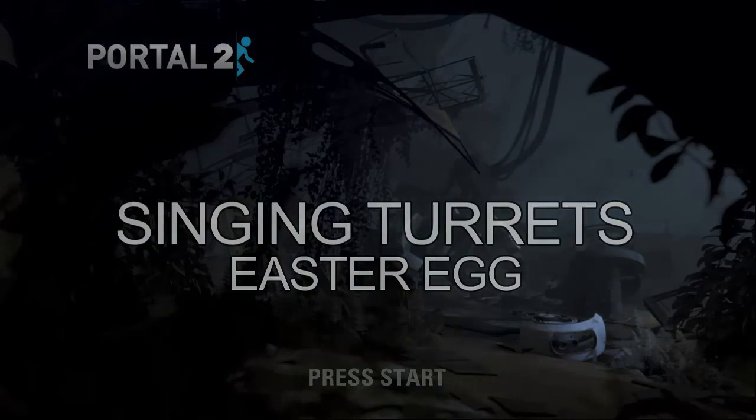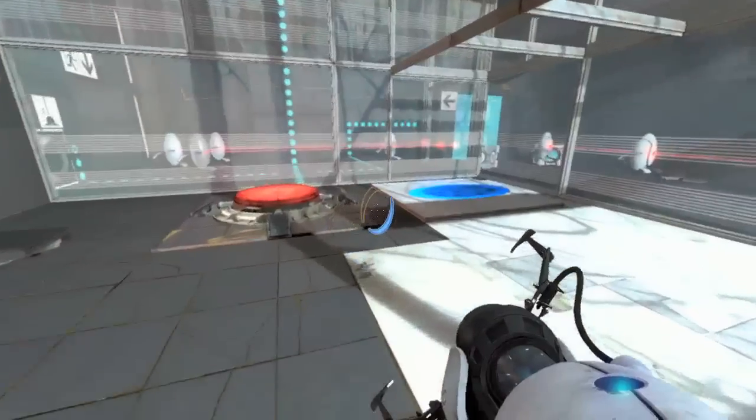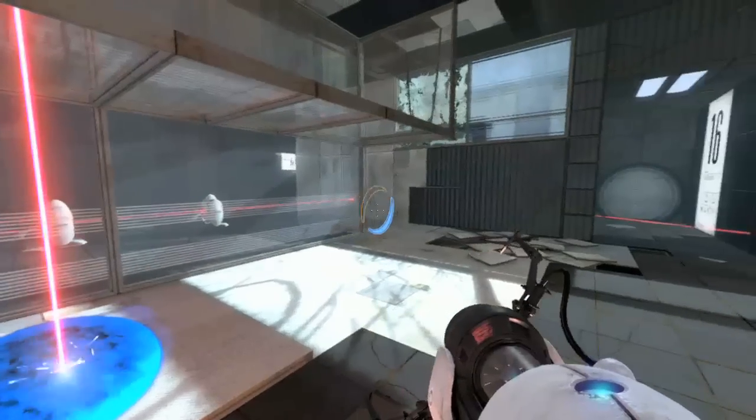Singing Turrets Easter Egg. I got this in my first playthrough, but I actually had to go back and refilm it because I did a shitty job. This is Test Chamber 16. I don't know if these are spoilers or not — I don't think so. This is very early; I think it's Chapter 2 or Chapter 3. Is it really that early on? Yeah, it's pretty early on.